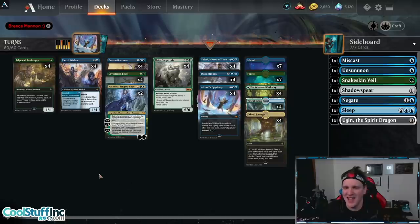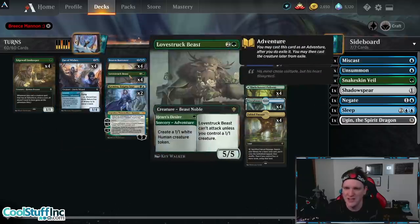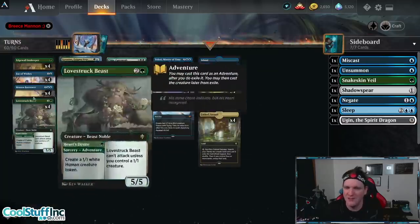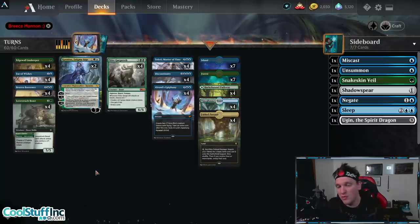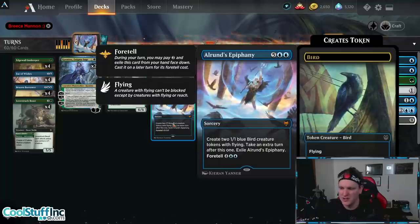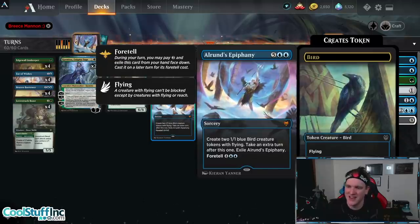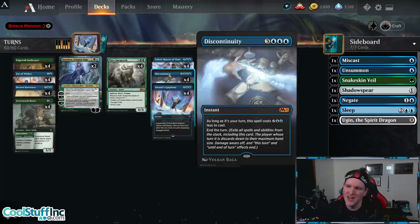Since nothing like that is legal anymore — some would say for good reason — we had to adjust. Instead, to get deeper in the deck and somewhat fog our opponent, we have an adventure package: Edgewall Innkeeper, Fae of Wishes, Brazen Borrower, and Lovestruck Beast. These will keep the opponent from messing with us. They pretty much take up our entire early game with these 16 cards so we can get to what we really want to do — take all of the turns, not some of your turns, all of your turns. Of course, four copies of Alrund's Epiphany — making birds and getting extra turns is one thing, but it exiles itself, so it's not enough.